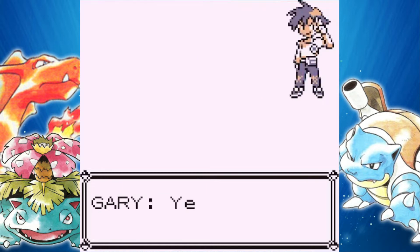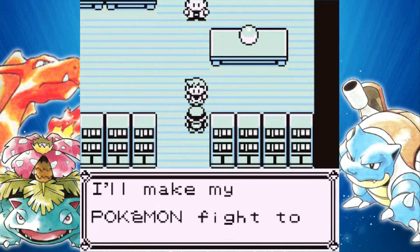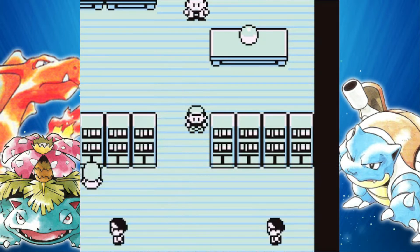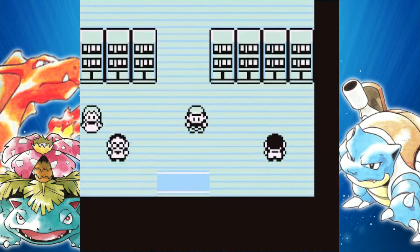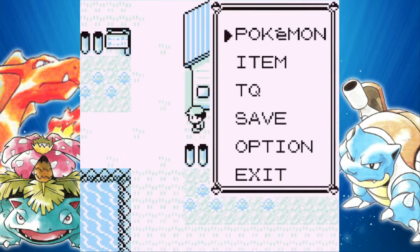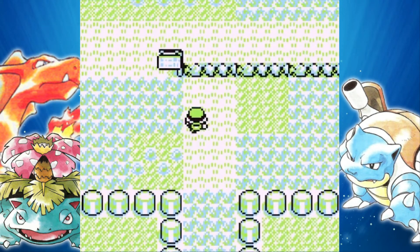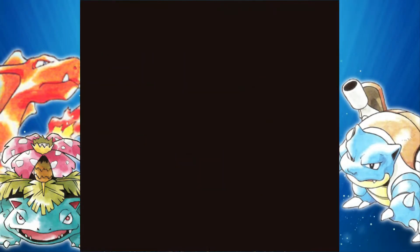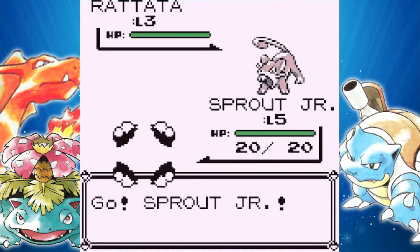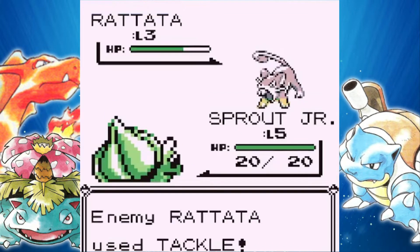I guess there's a good reason for why I'm doing a Pokemon walkthrough, because you guys could still experience different things, even though these games came out in 1990-whatever. We don't even get to level up or anything. I think we automatically get healed, though — yeah, so Sprout Jr. is magically healed. What you need to do now is head up through Route 1.